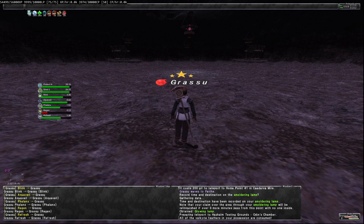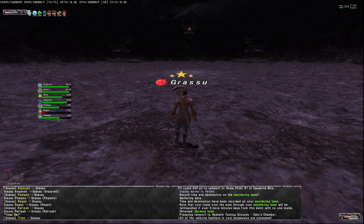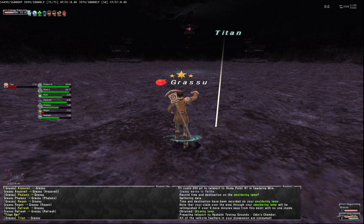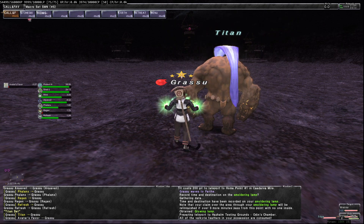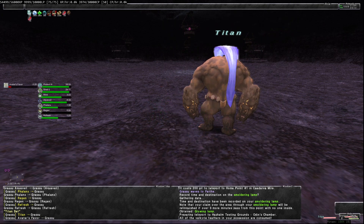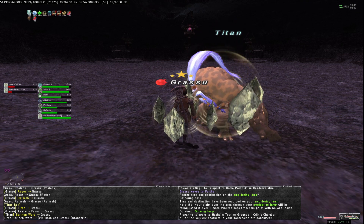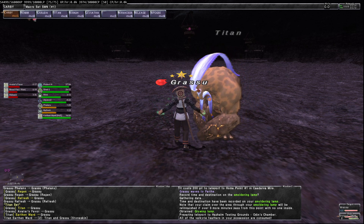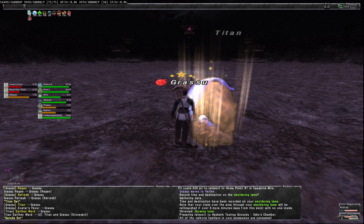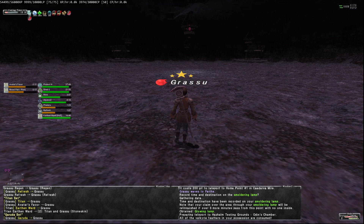I'm going to call in Titan and get some Stoneskin on me. Release. Now I'm going to call in Garuda and get some Haste too.